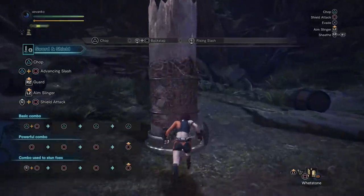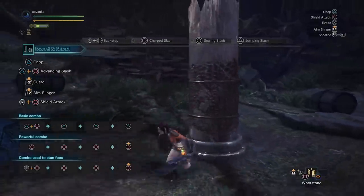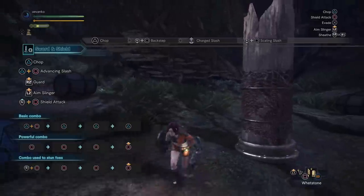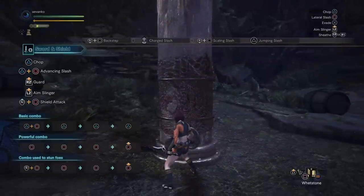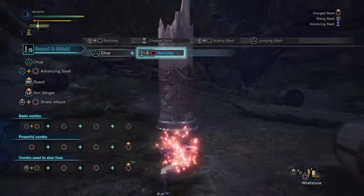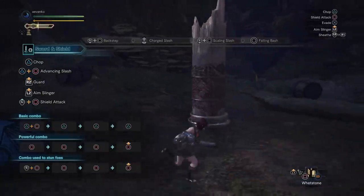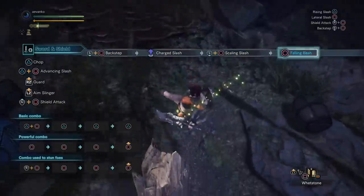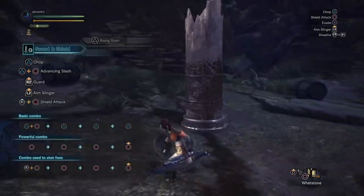If you hold the circle button and charge it, you can do an awesome charge attack — release and it does two hits. You can then follow it up with an aerial attack. In the air you have two choices: press the triangle button to do an aerial strike, especially good for mounting a monster; or press the circle button to do this awesome falling bash, where you can even change direction in the air to aim at the monster. From there you can follow up with your combos as well.